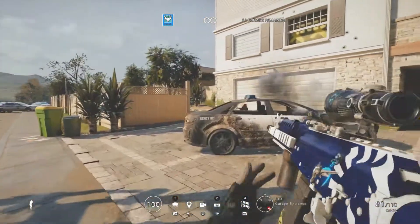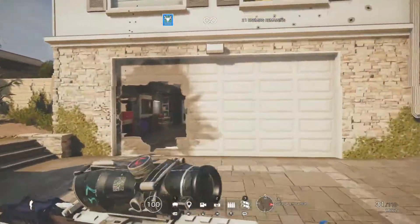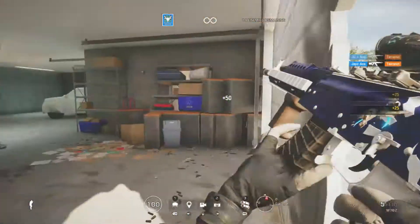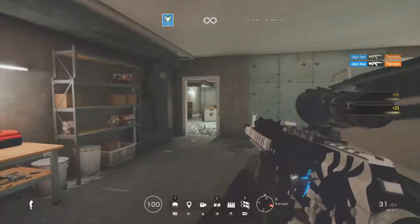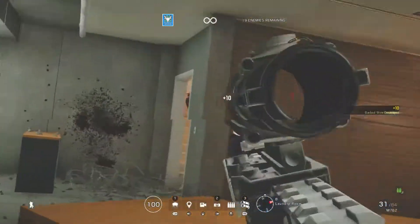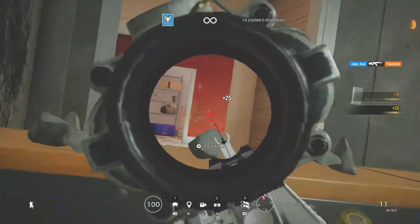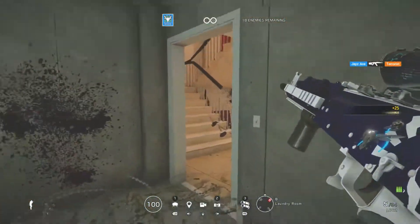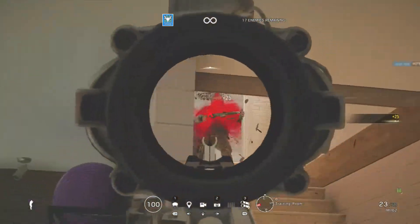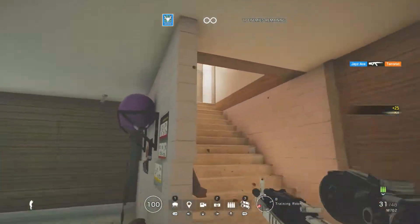After you know the recoil, go into a T-hunt and just practice your aim. I have over a thousand terrorist hunts played. I go on House because it's the smallest map, so you don't have to go across the map just to find a terrorist. Just go around and practice your aim.